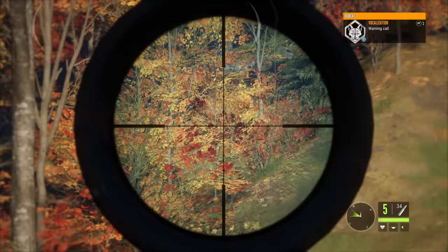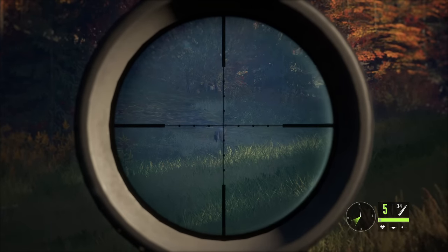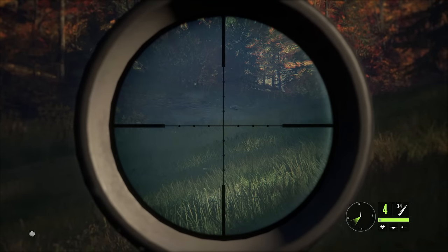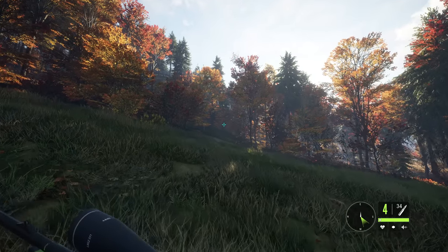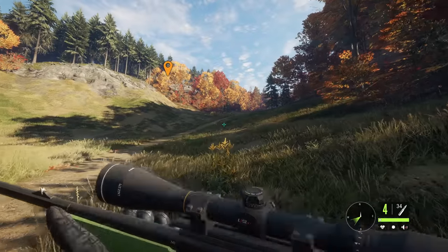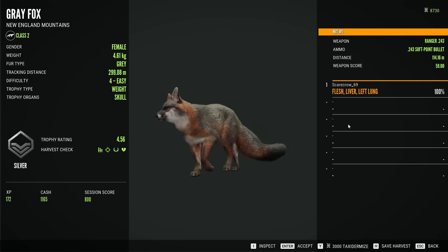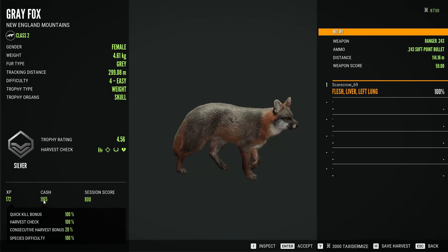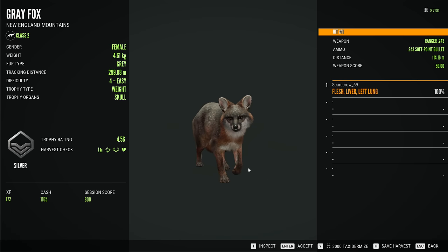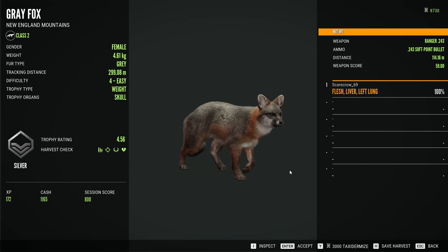That is a bobcat over there as well — we might have to chase that after — but we're going to start with this little fox right here. Might have been spying but I do think that was double lung. Let's see what this little one scores. This is a 4.56 level 4 female — 1,165 cash as well as 172 XP. Fox are definitely good for money and XP, and honestly I think New England might be a pretty good place to grind them for some cash.